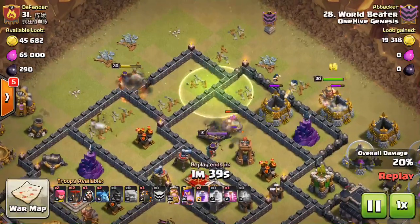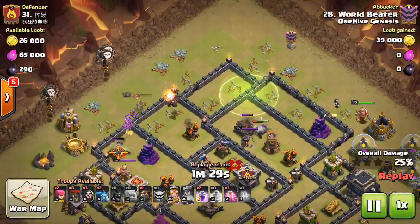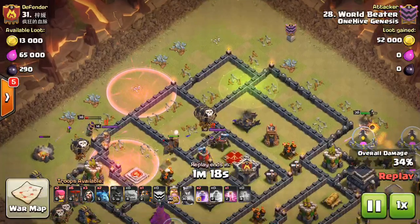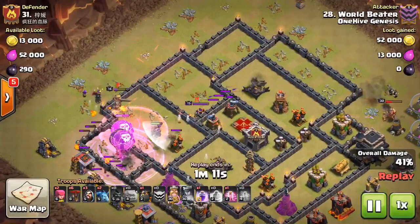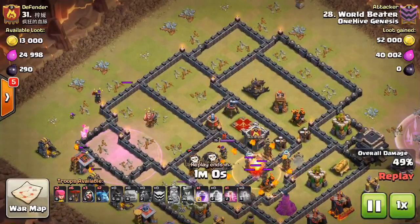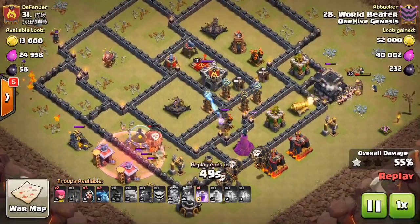Coming in on the corner is always difficult, and the funneling goes way south on him — the queen goes one way, the king the other. The only things in the base are the golems right now. This attack is pretty much GG from the beginning. Focusing on that jump spell on the top of the base: it is hard to funnel on the corners. Typically the sides are going to be a little bit easier, especially if you don't have bowlers. If you're just funneling in regular troops like your king, queen, some golems — the side of the base is easier. All his lava hounds and balloons have gone down because the kill squad didn't bite off any piece of the base at all.